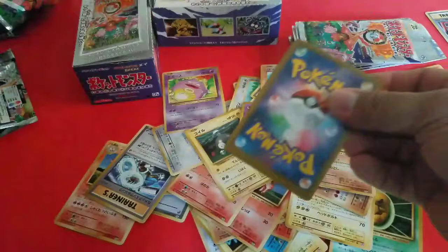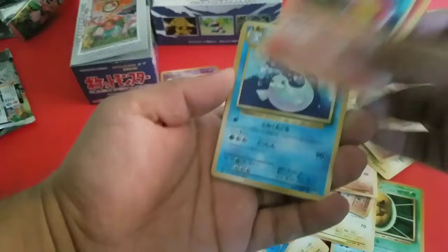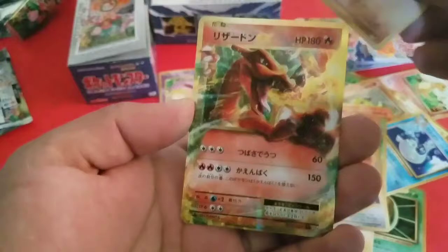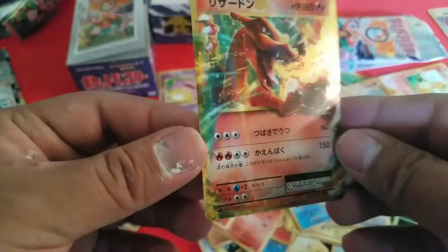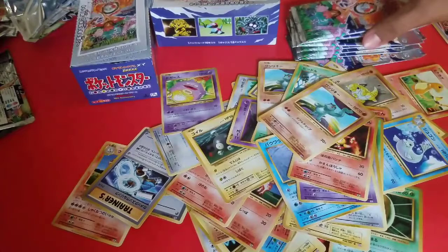Charmeleon, Tangela, Rattata, Seel, Nidoran, Magmar, Machop, and — Full Art! Another Charizard. Another Charizard — the Full Art we were looking for! This is a Charizard pack right here. That's already the third Charizard we've pulled. So far it looks like we got ourselves a nice booster box here. Just need one more Charizard — if that's in here, oh my god, we're going to flip.